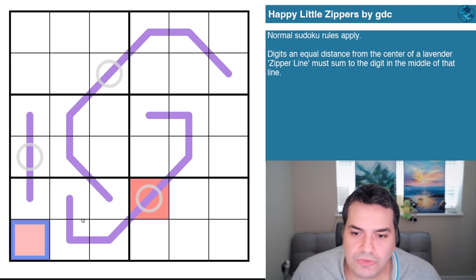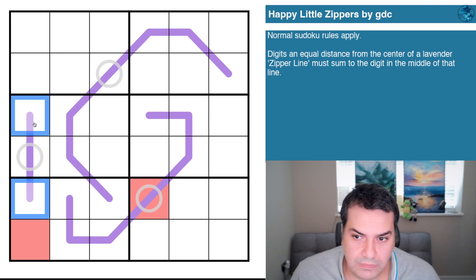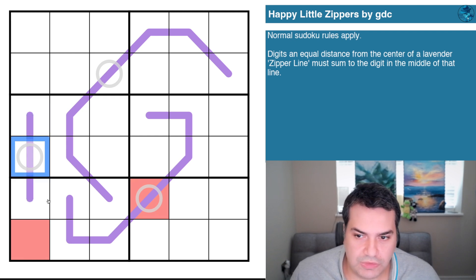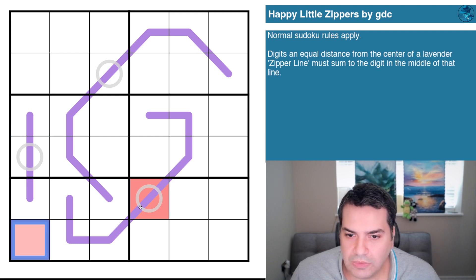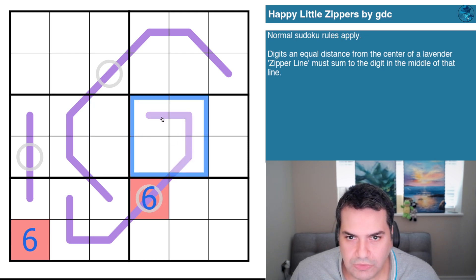This is also the only place a six can be, because all other cells in box five would imply a six plus at least one more cell adding up to a digit bigger than six — and that's not allowed in a six-by-six grid. So red is six, and we can probably do a few quick clean-ups as a result.